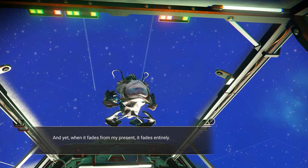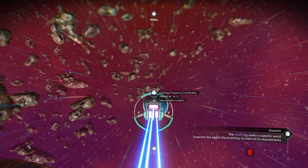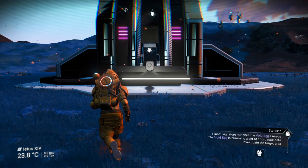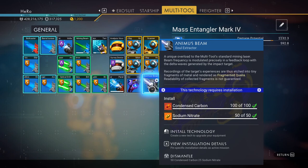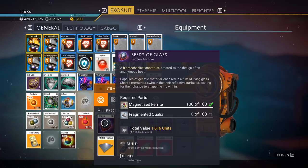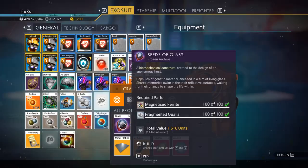Slow down and answer the communication for the last mission — it will send you to a special system. Accept and go to the galaxy map. You can see the egg icon next to the system for the last mission. Enter the system, go to the Void Egg location, and use sweep mode. Talk to the monolith — it gives you a multi-tool upgrade. Install it using cobalt and magnetite. Then shoot creatures nearby to collect fragment qualia. Collect 100 fragment qualia.